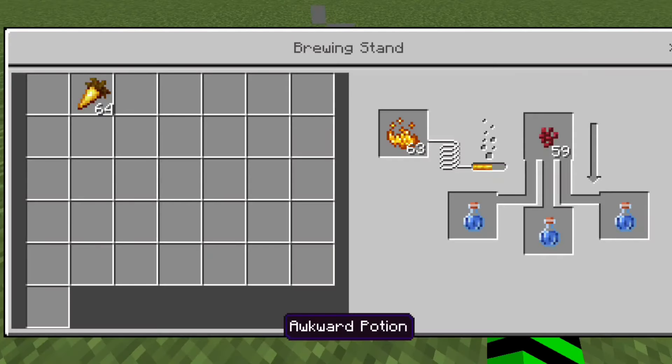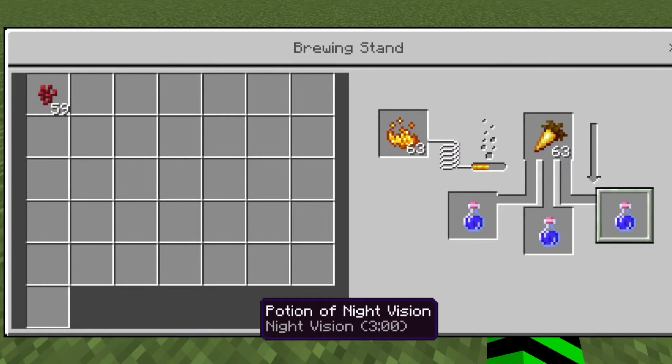Potion of night vision. Start with an awkward potion, then add a golden carrot to the top. Just like that, you get a potion of night vision.